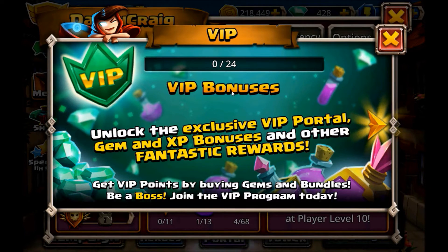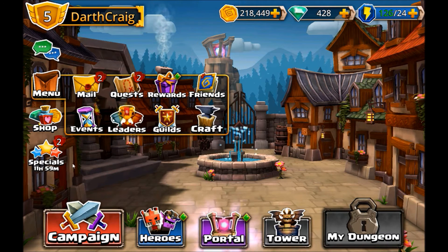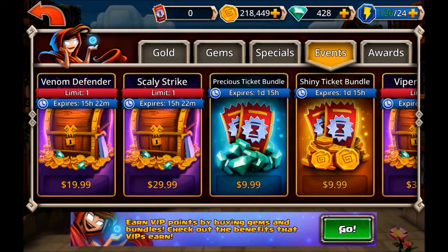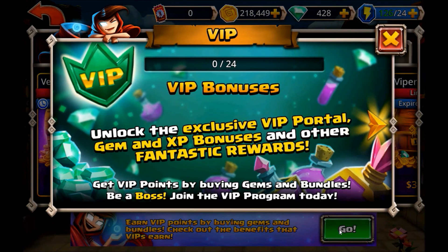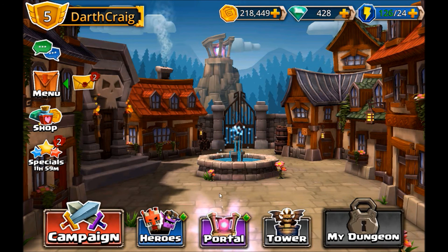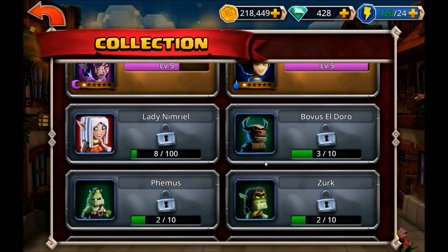Another way that you can increase your experience is by going VIP. I was going to show the bonuses here on this account, but you can't actually cycle through the bonuses in this spot. Once you purchase something and get your first VIP, you can cycle through what the unlock bonuses are. Once you hit a certain tier, you'll actually get a 50% bonus on experience potions. So if you're committed to the VIP route, the earlier you do that, the better it's going to benefit you with the experience potions.